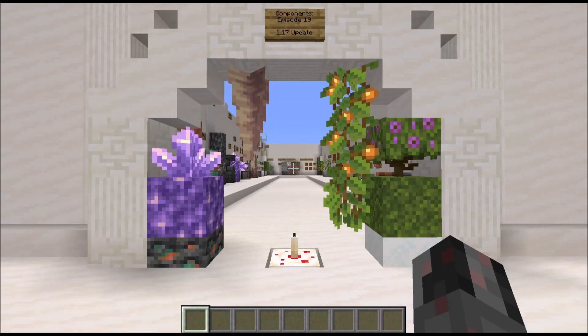Hello everybody, my name is Walter and this is episode 19 of my Edson Components series. In this episode, I want to cover the first part of the Caves and Cliffs update, which is the 1.17 update. I will cover mostly what effects and impacts on circuitry, so some of the changes that apply to gameplay and similar I will not cover in this episode here. Anyway, let's get straight to this episode.